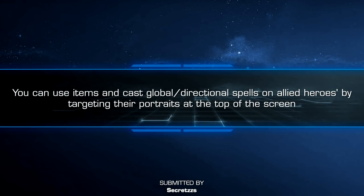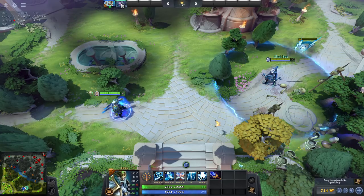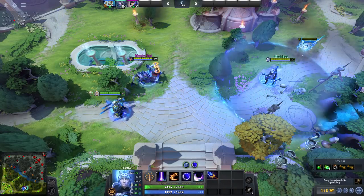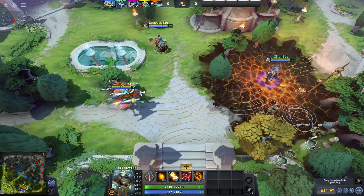You can use items and cast global directional spells on allied heroes by targeting their portraits at the top of the screen. It works just like targeting them normally — you can use hookshot, force staffs, heals, you name it.